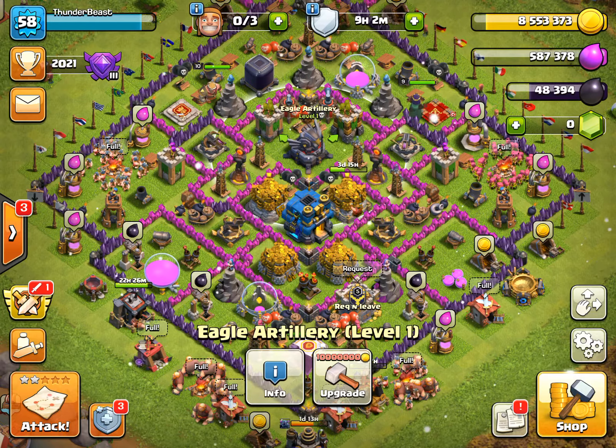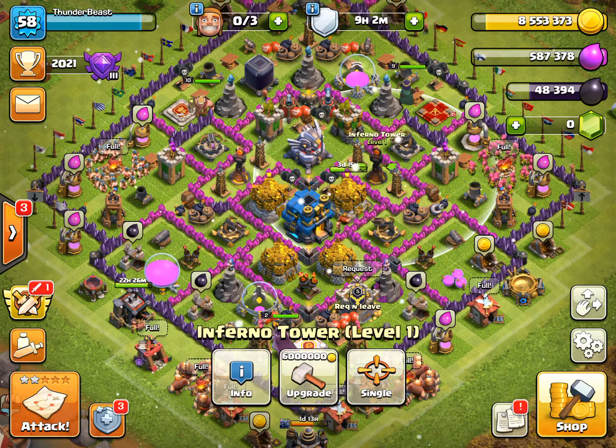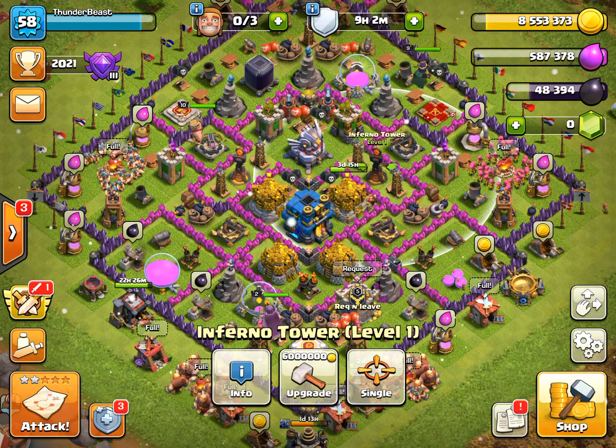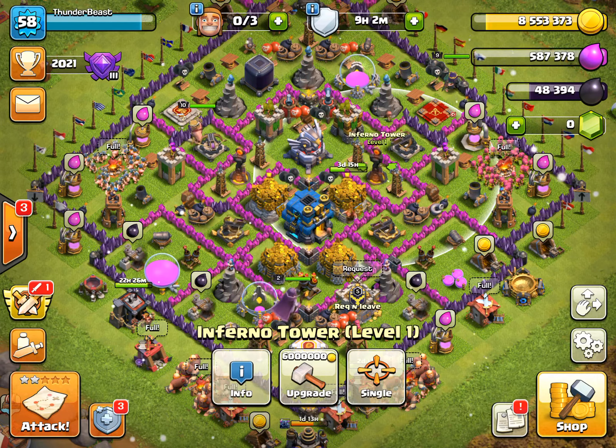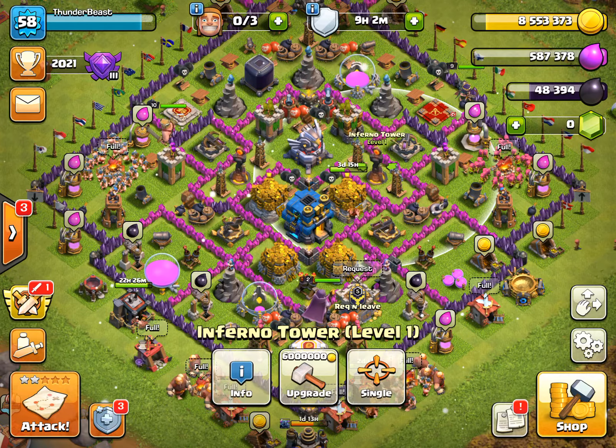The next trick is for inferno towers. If it's glowing red, it's active. But if it's a dark ash color, that means it is dead and won't activate.